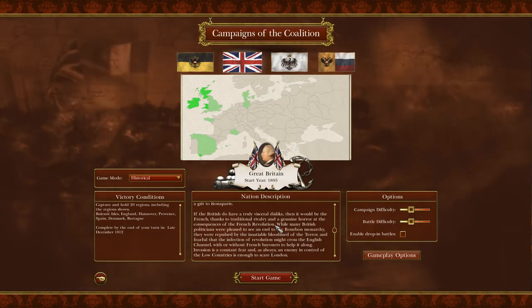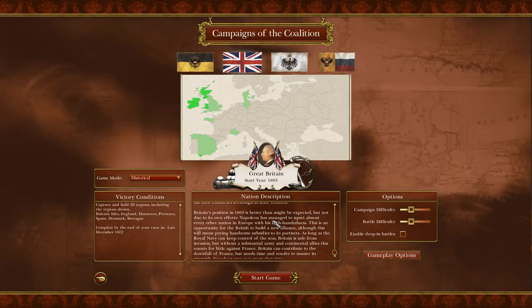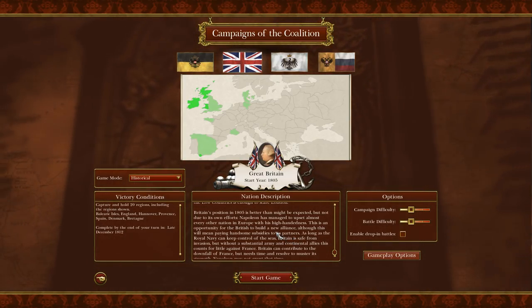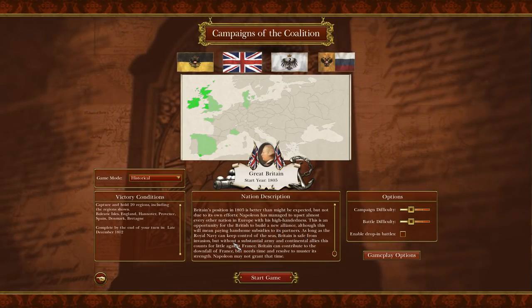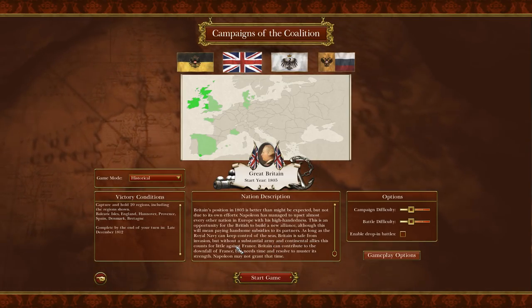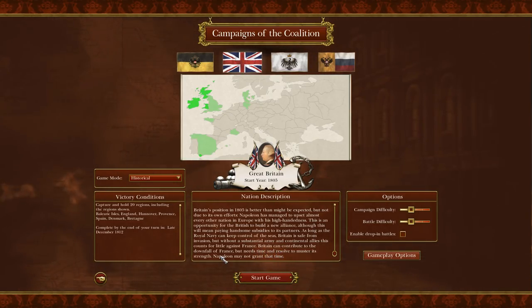While many British politicians were pleased to see an end to the Bourbon monarchy, they were repulsed by the insatiable bloodshed of the Terror and fearful that the infection of revolution might cross the English Channel with or without French bayonets to help it along. Invasion is a constant fear, and an enemy in control of the Low Countries is enough to scare London. Britain's position in 1805 is better than might be expected, but not due to its own efforts. Napoleon has upset almost every other nation in Europe. This is an opportunity to build a new alliance, though it will mean paying handsome subsidies. As long as the Royal Navy controls the seas, Britain is safe, but without a substantial army and continental allies, this counts for little against France.